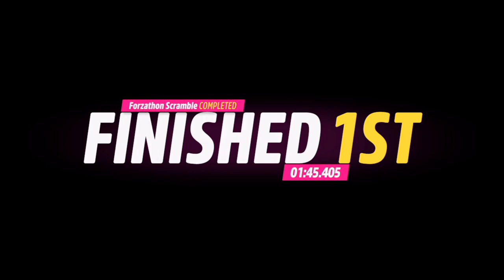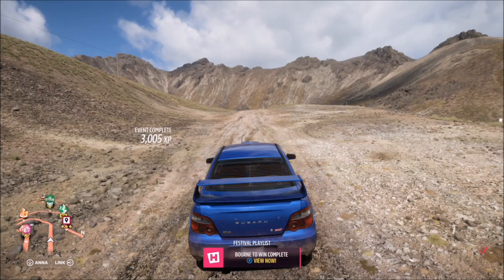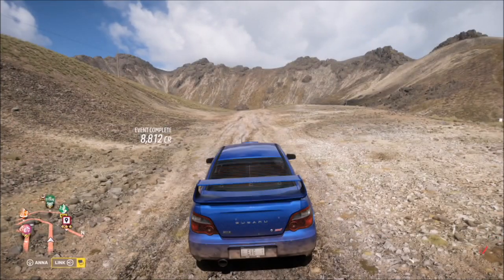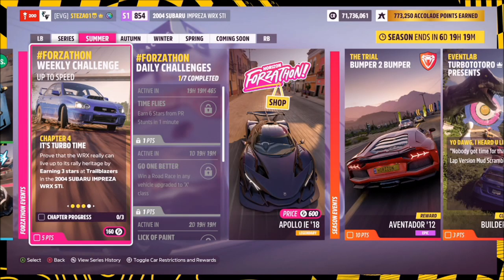Moving on to the next challenge — and I say 'challenge' in quotations — it's not so much a challenge, as it merely wants you to take a photo of your Impreza. It's super easy: hit up on the d-pad, then hit the right bumper button and take a Horizon Promo quick shot, and that's that challenge done.